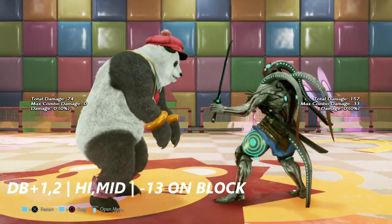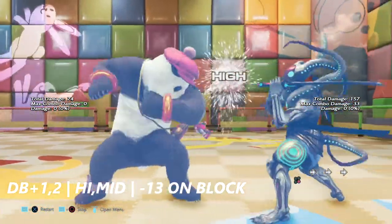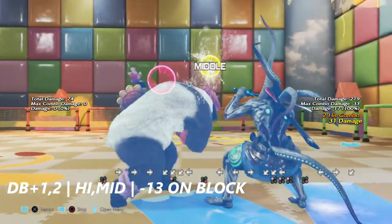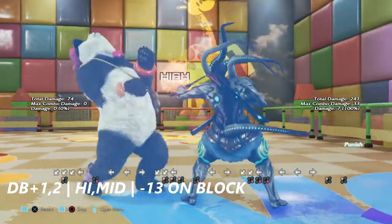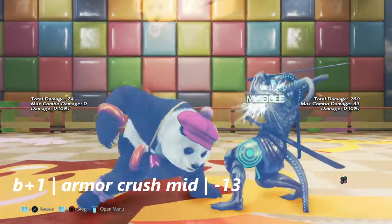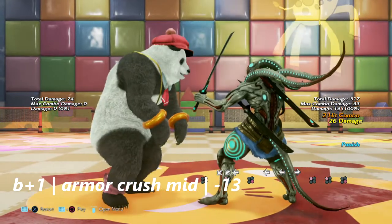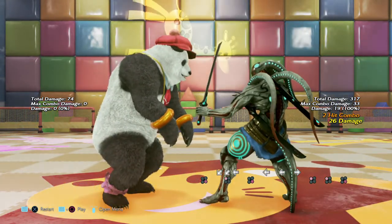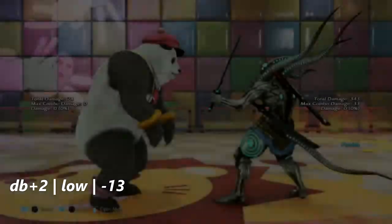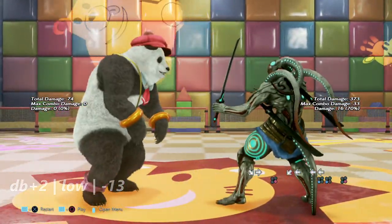Up next we have down back 1, 2 — a high-mid string that is negative 13 on block. Up next is back plus 1, the bear's armor-crushing mid. On block it is negative 13, allowing a down forward 1, 4 punch. Up next is down back plus 2, one of the bear's cheeky lows. It is negative 13 on block but your best option would be the low carry.